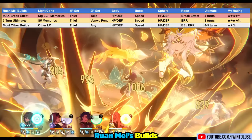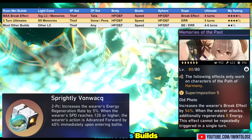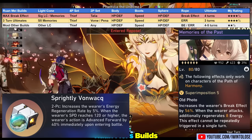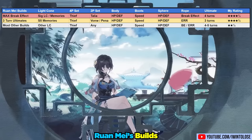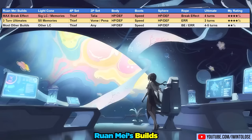The next build is a consistent three-turn ultimate build, with Super Imposition 5 Memories of the Past and either the Von Wax or Pentacone, and an energy recharge rope. You will need quite a few break effect substat rolls to get to 180 break effect, but this is manageable since that's pretty much the only stat you're going for. Ron May will consistently three-turn ultimate with her standard ENN rotation, providing much higher uptime on her ultimate's resistance penetration. I tried both builds in the new Memory of Chaos, and they led to the exact same clear times.